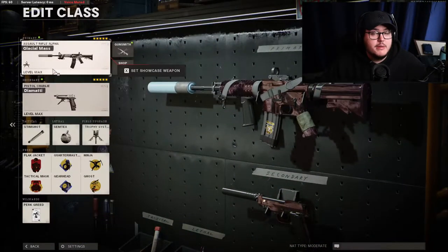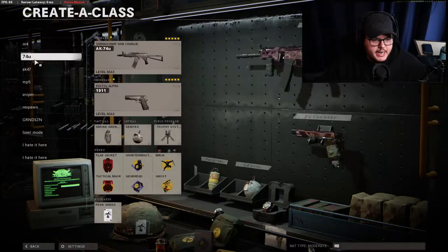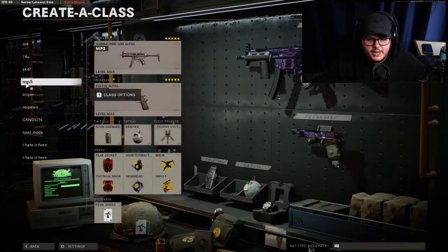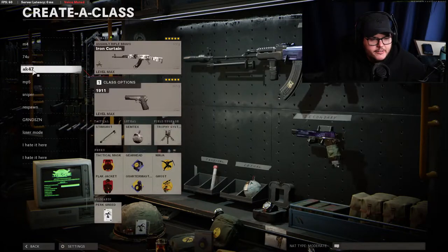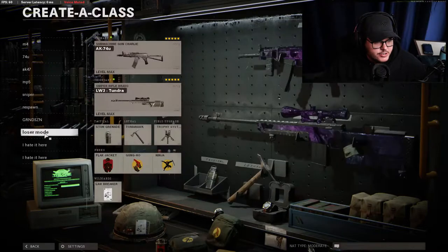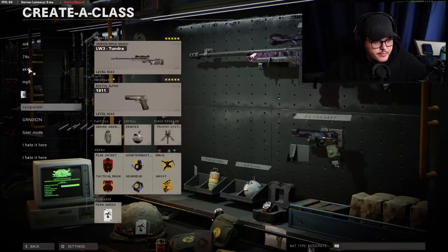Those are my two best classes for Search and Destroy. I do have other classes — these are my 'I have a little integrity' classes. Same AK-74u setup with the single 1911 and a Smoke Grenade, because it's so fun to throw smokes in Search and Destroy. Same thing but on the MP5 with a Stun Grenade. The AK-47 for when the whole enemy team is using the most overpowered gun in the game. A regular sniper class — but there's literally no reason to use it in Search when you have Loser Mode.